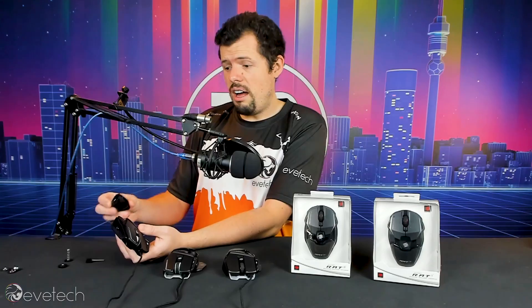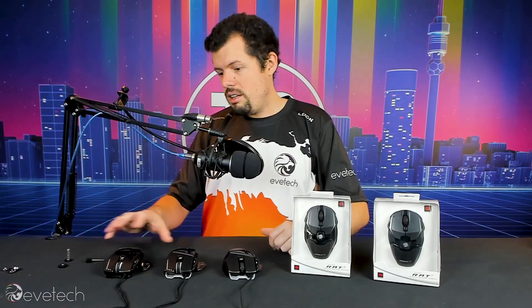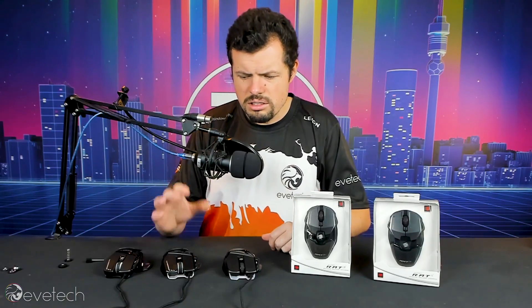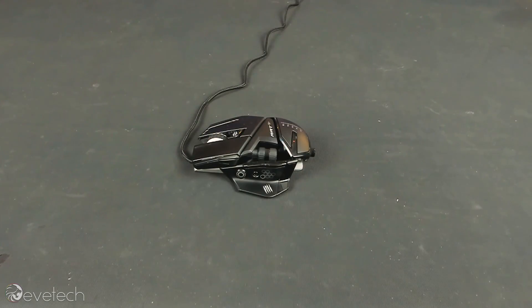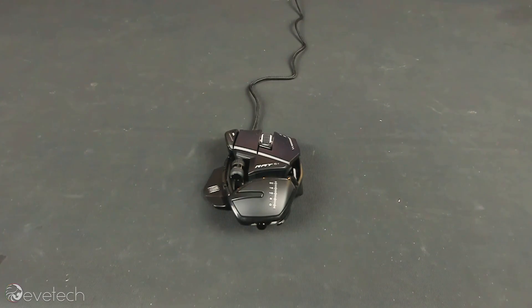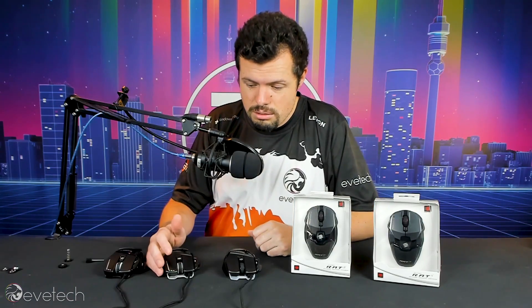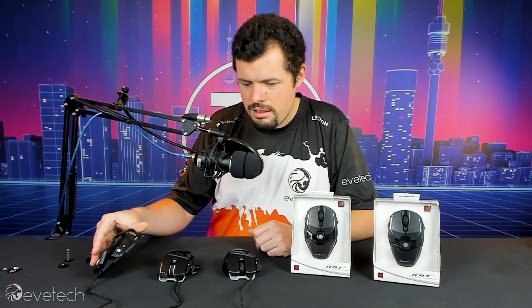You can use it either way though, because they are extendable. This specific one can have the back plate swapped out — there are other plates you can put in on the RAT 8 Plus. The RAT 6 is very similar. They both have these really nice side scrolls, which is a nice addition for browsing. Actually, Tarkov could benefit from that for the lean mechanic — you could put lean on the scroll. There are also two thumb buttons and a dedicated sniper button on these.